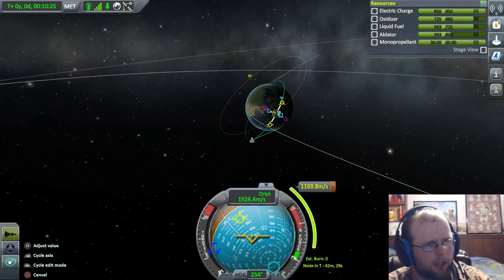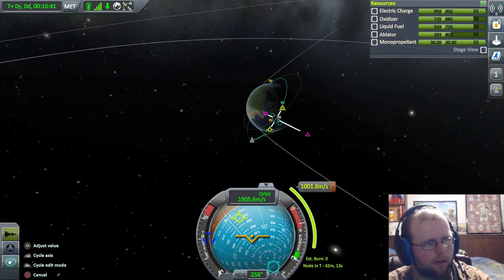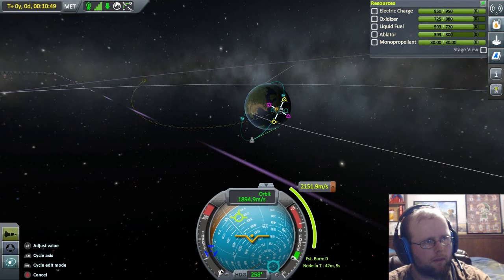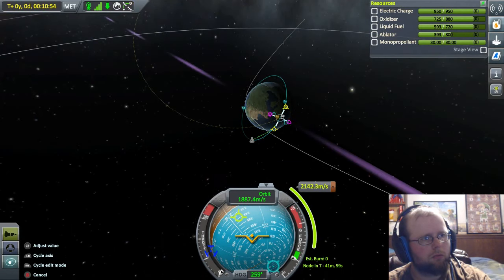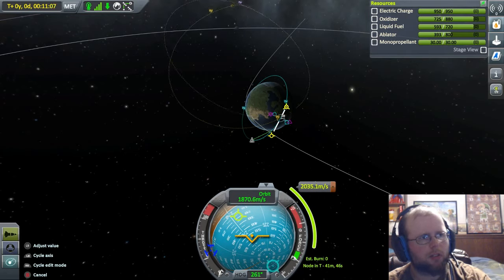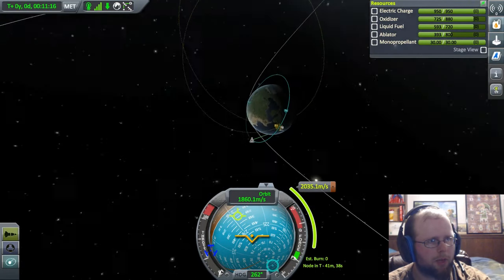That just goes crazy. We might just need to get to a flatter orbit - that might be better for us. Wait - there we go, we're starting to get to the moon! I had it there. Okay, now we need to adjust this to get us better to the moon. This isn't the end-all be-all for this because I can make adjustments mid-maneuver. I think that's as good as we can get for right now - we're going to make it a little bit better later on.